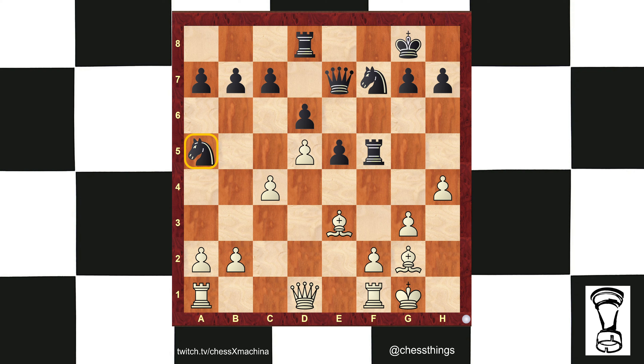Now white plays either queen to g4 or queen to c2. Either way, the queen sustains the c-pawn, hits f5 gaining time, then plays b4 to win. Queen c2 is very similar — I would prefer queen c2.